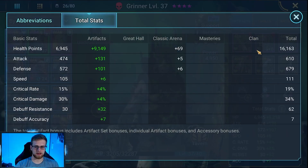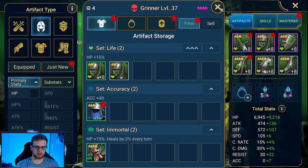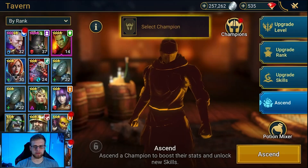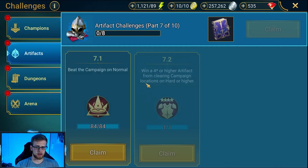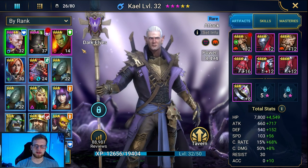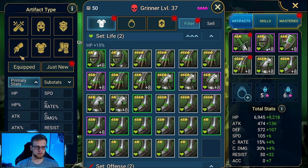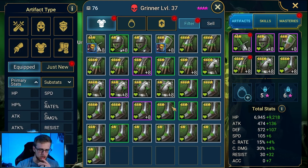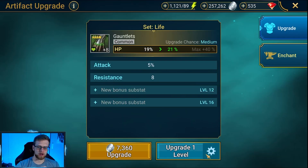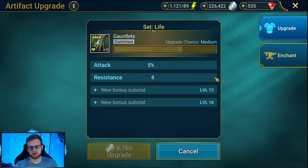We're at 16,000 HP now. The helmet has HP built in and we have a four-star helmet, though unfortunately not a full HP set. I wish we had a four-star helmet so we could complete the other challenge — equip a champion with three four-star or higher artifact sets. We can actually do that a little differently; we don't have to have Life artifact sets, which is good. Let's check if we have any four-star pieces — no, so we have to go back and farm some four-star pieces.